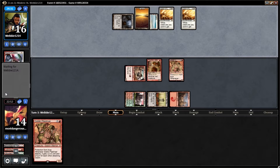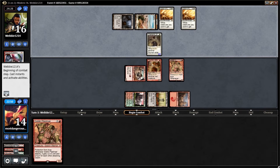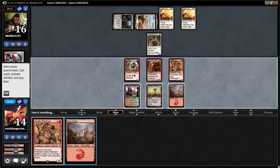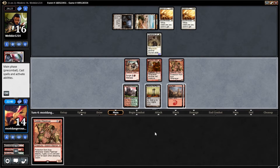Ghost Quarter — oh, Honor the Pure. This guy's really serious about his Honor of the Pure. Champion of the Parish — real good. Mountain. Alright, so he can't block this. I assume he's going to block the Piledriver — we'll see what happens.